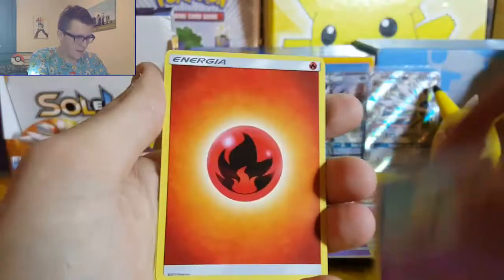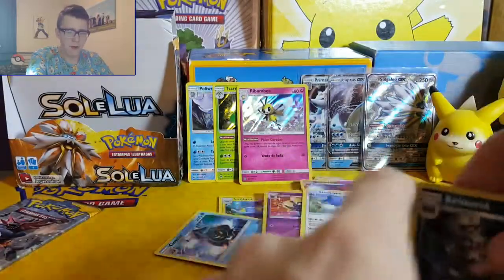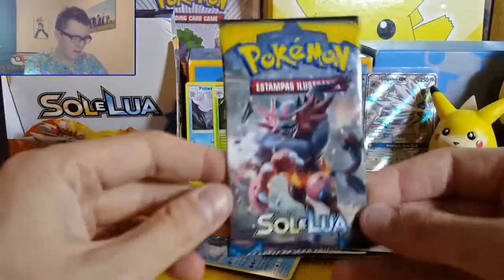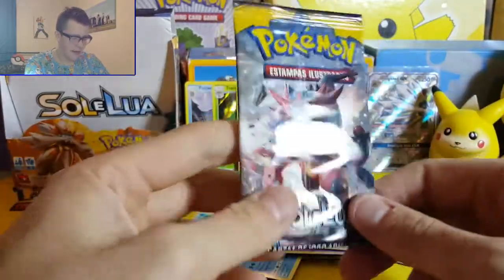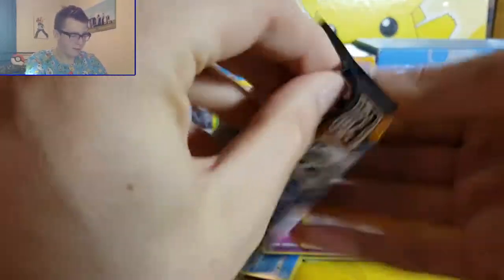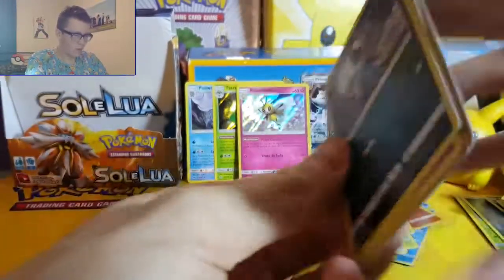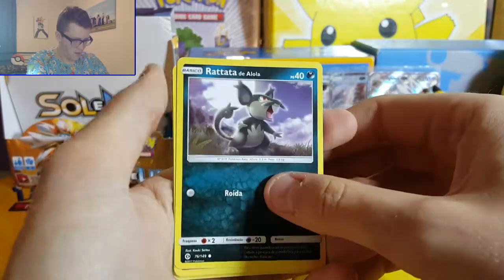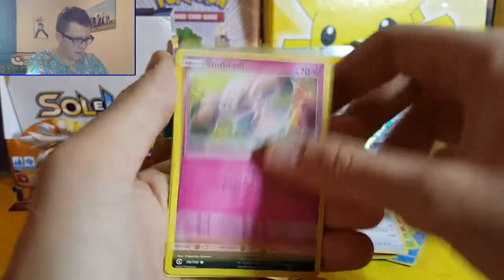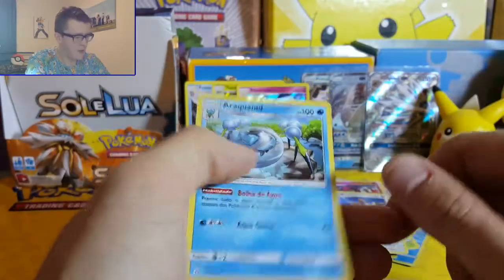Beautifly, Drowzee, Energia, Rowlet, Croconaw, Stoutland. Okay so we're down to our very last pack of the Portuguese Pokemon Sun and Moon Sol e Lua set. Arceus bless this pack, Pikachu bless this pack - let's see what we get. Rattata de Alola, Snubbull, reverse holo Meowth, Makuhita, Spiritomb, and Araquanid. Wah wah wah.